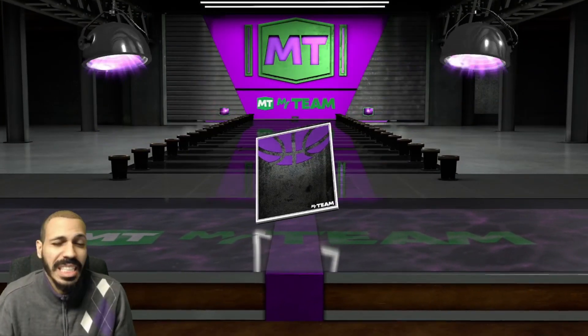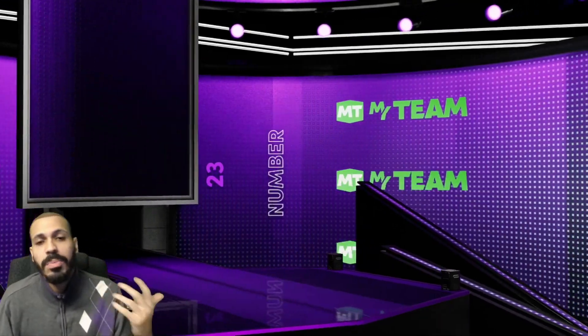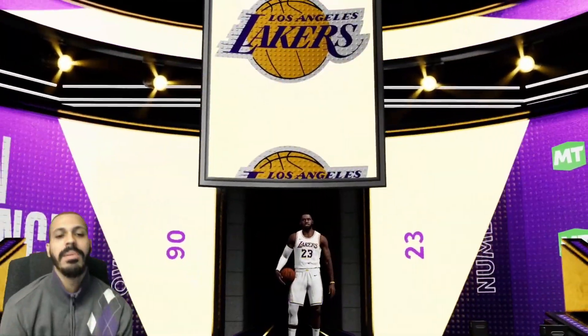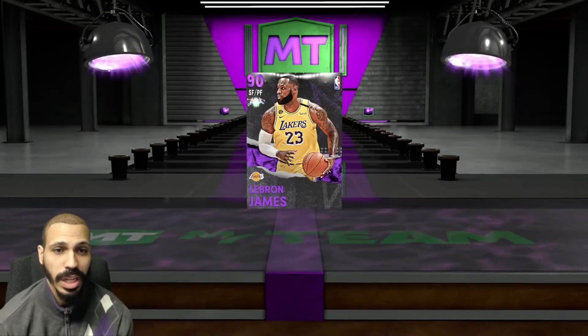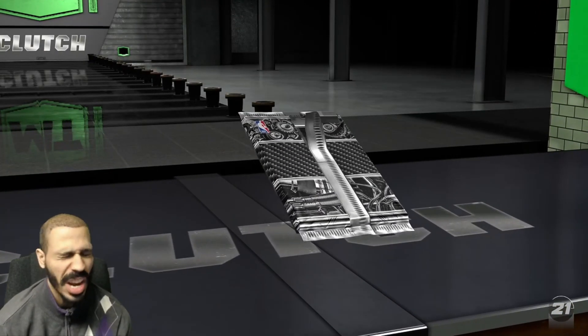This is where it starts getting good — amethyst player pack, this is our first amethyst pull of the day. We know it's coming! We got this from the weekly spin or a locker code, one of the two. We've been saving. Number 23 — is that LeBron James? Yes it is, King James! Hopefully we can sell him and get a little MT because there's no reason for me to keep that card.